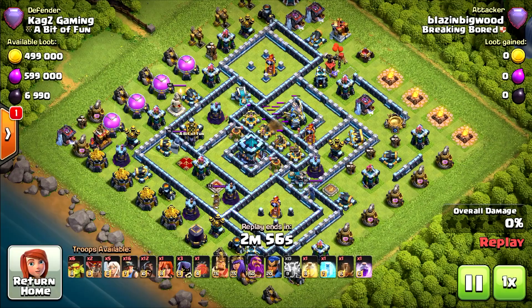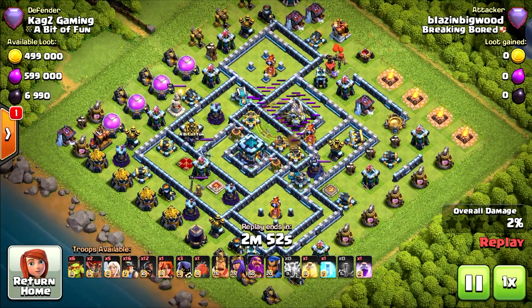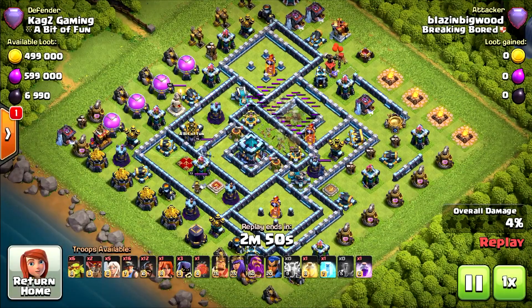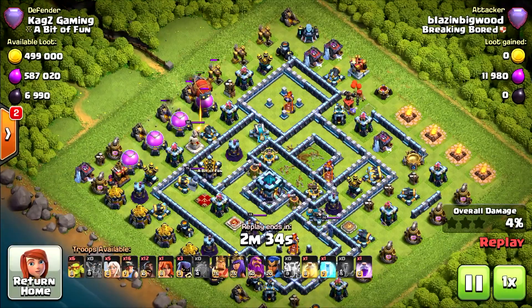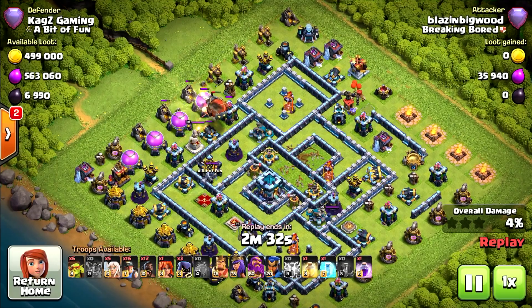This is the base for today. You saw the battle log — the base is really really good. First replay starting with the lightning spell: the zap attack already took out the eagle artillery, but the base is countering it. It's a hybrid attack starting from the left side right away with the battle blimp wanting to take the scatter shot.